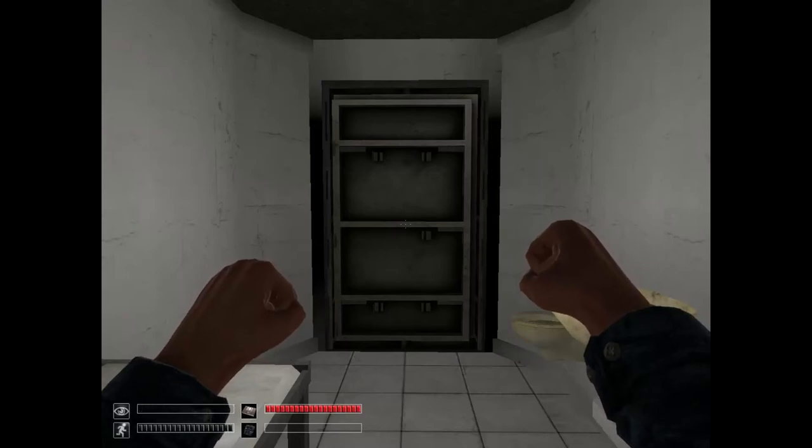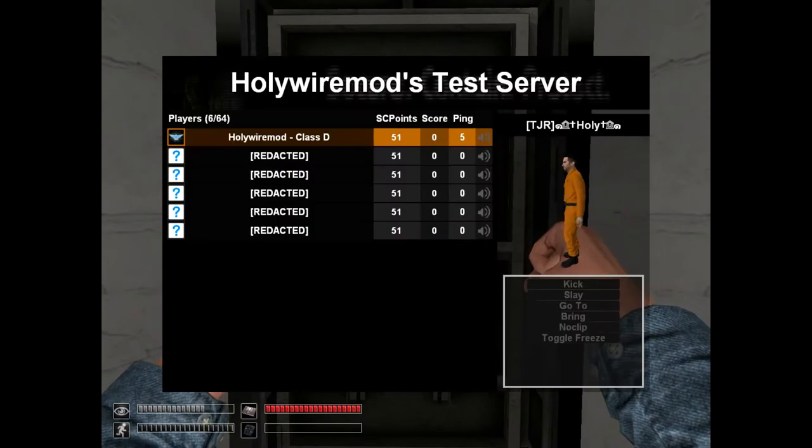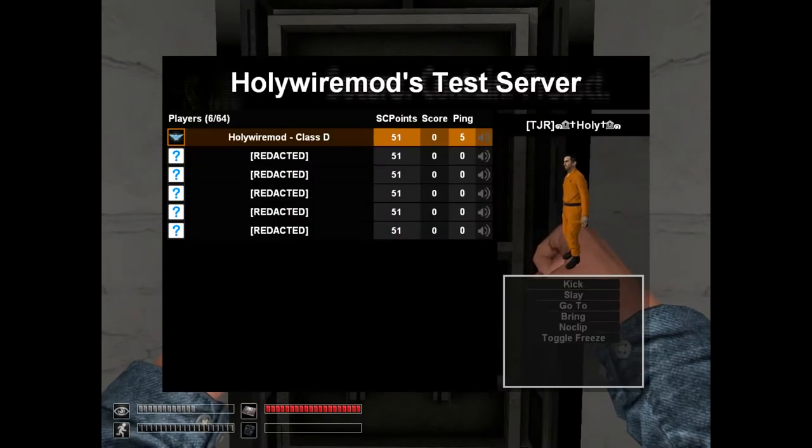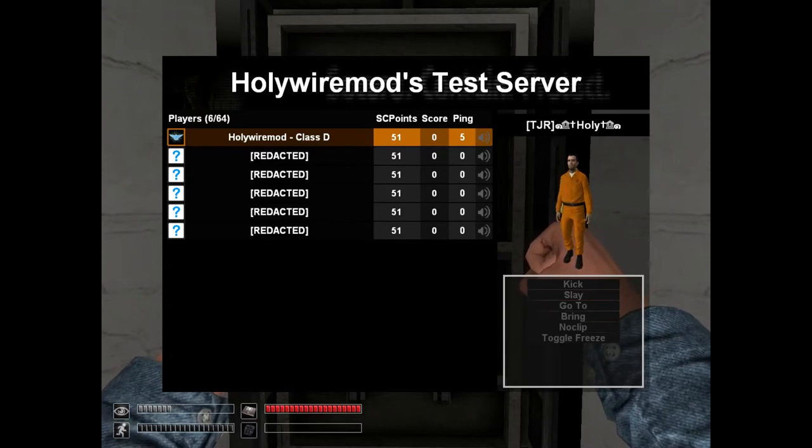HolyWireMod here with Episode 9 of the SCP-RP Developer Commentary Series, where we're going to be taking a look at the scoreboard. Let's open this up — at the top we have the server name, and that's going to be displayed on a nice banner.